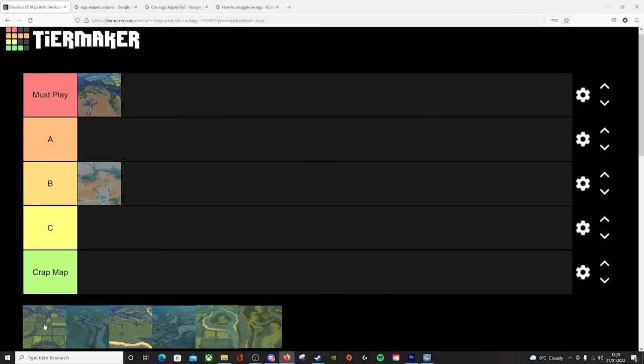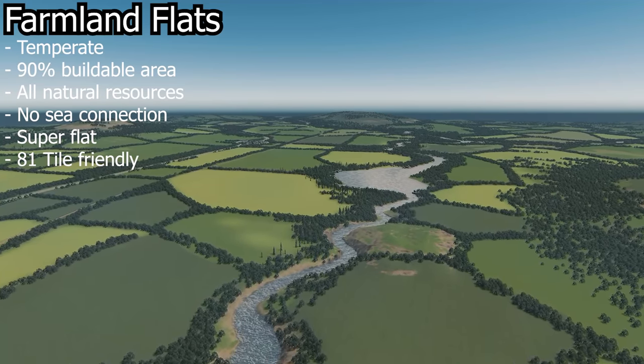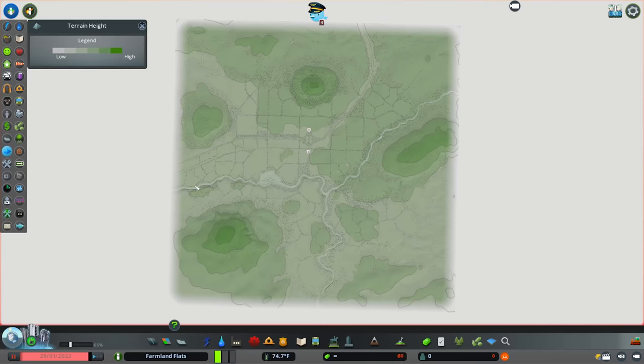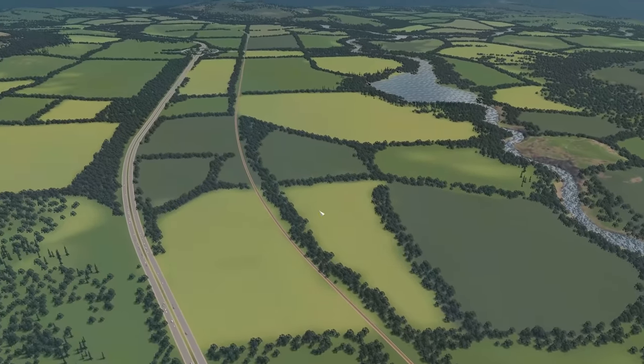Next up is Farmland Flats, and this for me goes into a healthy A tier. Farmland Flats is a temperate themed map with a 90% buildable area. It has no sea connection and all available natural resources. Everything is split pretty evenly with lots of fertile land divided up by tree fields, lots of ore deposits within the 8-to-1 tile radius. Wind spots are pretty random so you will struggle for wind turbines in certain places. The terrain is super flat with no significant peaks, and salmon dominates the waterways with pockets of anchovy, shellfish, and tuna.